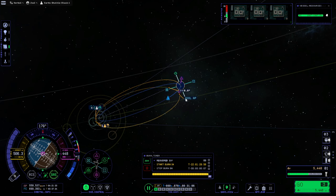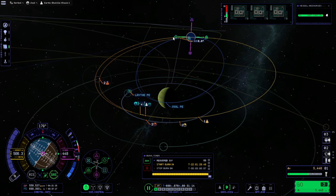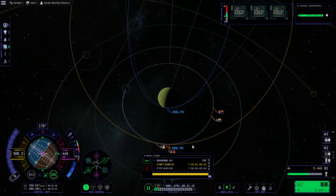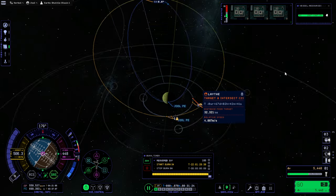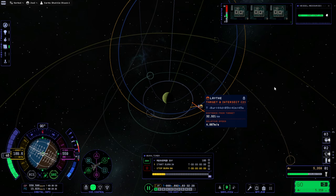We could take an oblique approach like that, but it's probably not a good idea. It's better to just wait and make sure we have a clean tangency, then time it well. We could probably get help from Tylo to bring us lower, but I'm not doing that.